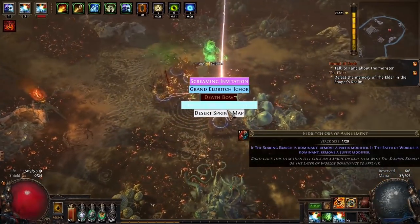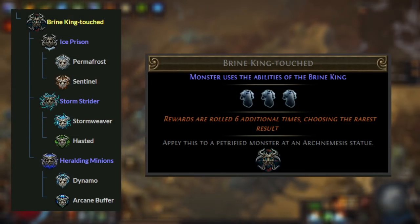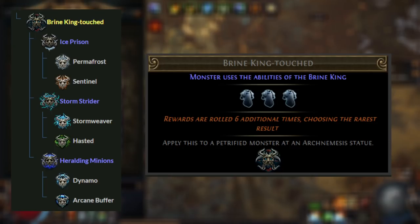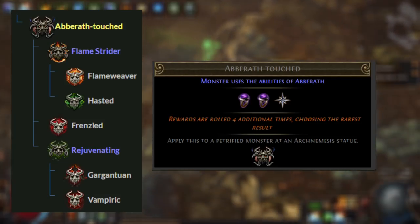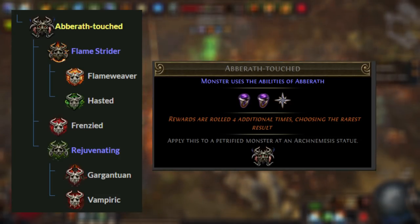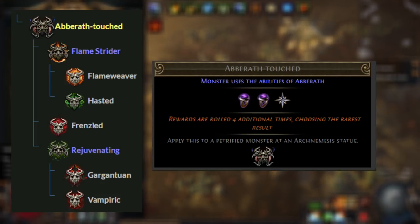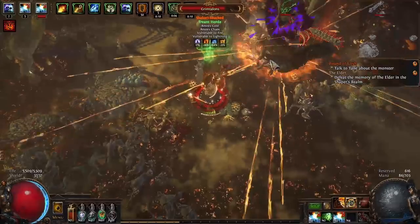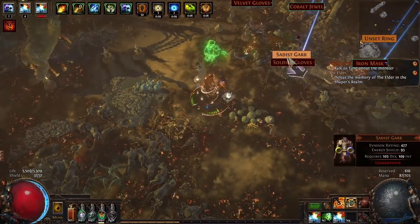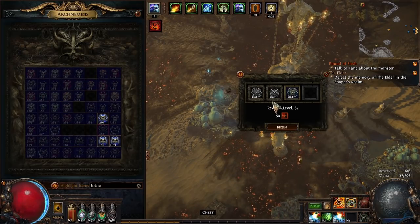Here's where you want to focus on getting the best possible loot rather than just as much loot as possible. For this, you'd use Brine King Touched — it adds three rewards which will be converted to either unique items or currency items, but it also causes rewards to be rolled six additional times choosing the rarest result. You can combine this with Aberrath Touched, which adds three more rewards — now six additional rewards total — and causes rewards to be rolled four additional times, for a grand total of ten additional rolls. This means all the loot you drop is going to be significantly better. If you've seen pictures of people getting double exalts from their Arch Nemesis, this is probably how they did it.